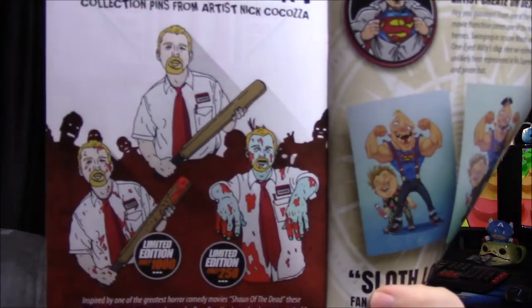In the booklet, first up is the Shaun of the Dead fan art collector's pin. This must just be the regular version — nothing special about it. There's also a version where he's all covered in blood, limited to a thousand, and one where he's a zombie covered in blood, limited to 250. Then we have the pirate Sloth patch, and the picture of Sloth — there was also a limited edition version with a pirate hat, just like in this picture.